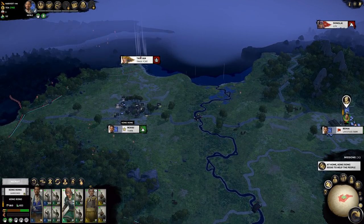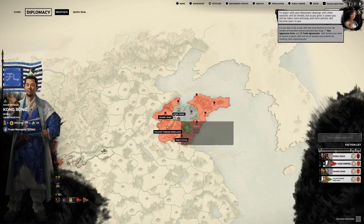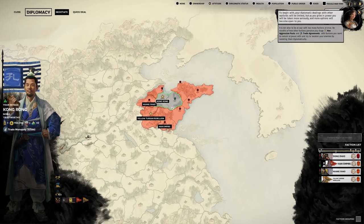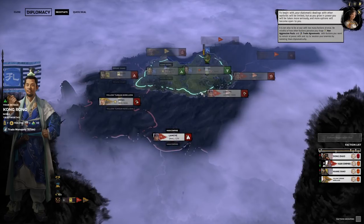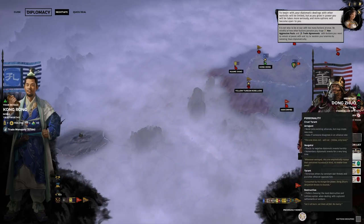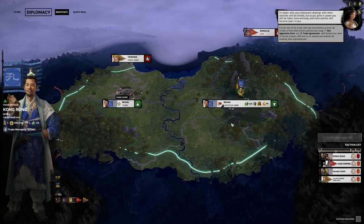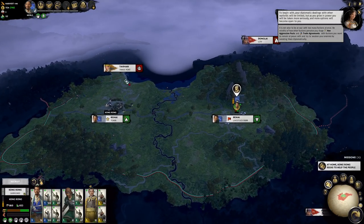We could have a look at diplomacy. Your diplomatic dealings with other warlords will be limited for now, but as you grow in power you'll be taken more seriously and more options will open up. At the moment we're a small empire surrounded by enemies — especially the Yellow Turban Rebellion. All are very hostile towards us, you can see that with the angry faces. Only Dong Zhuo likes us, but he's too far away and he's the self-proclaimed emperor we need to defeat eventually. So we've expanded, learned about our generals, and next time we're going for the trade port up at Taishan. Stay tuned.